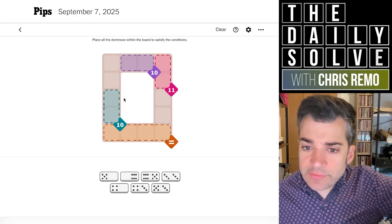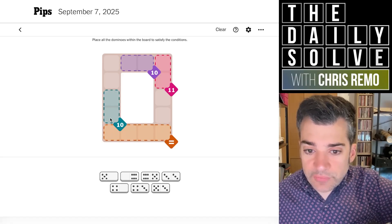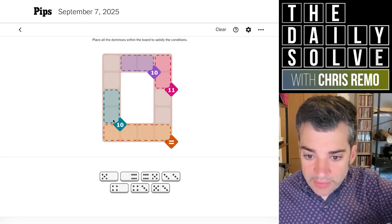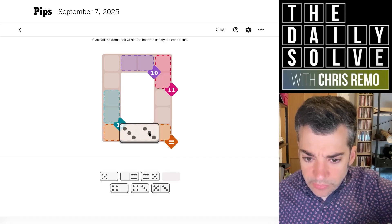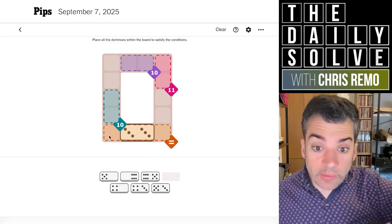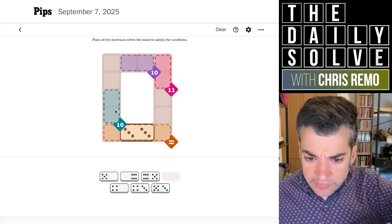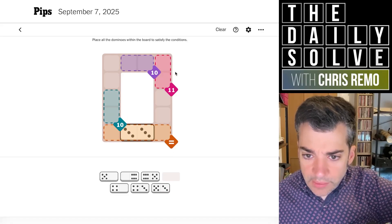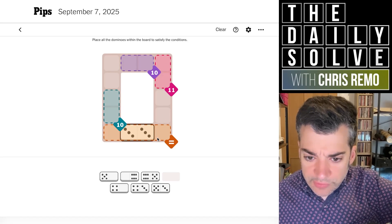We've got tens. Do we have a six and a four or a double five? We don't, which means we'll need to spill over between the 10 and the equals, which means we'll have a double three in the middle — we'll need loners sticking out into it. So the 10 could be constructed with two fives or a six and a four. But the 11 must be six and five, and it's also going to have to split based on what we've just done here.